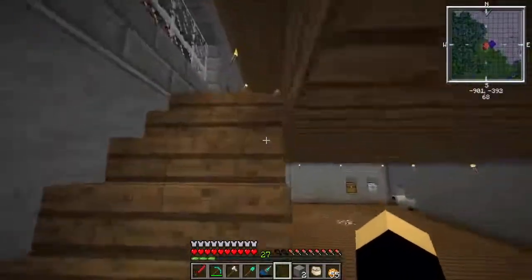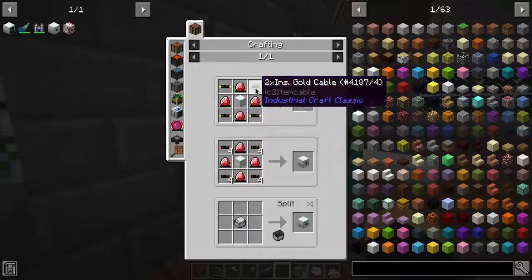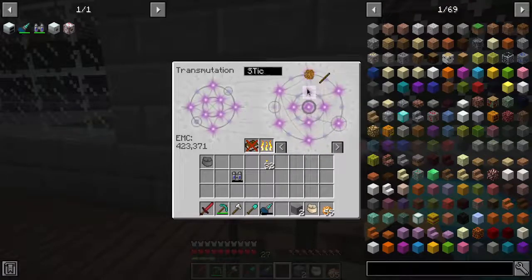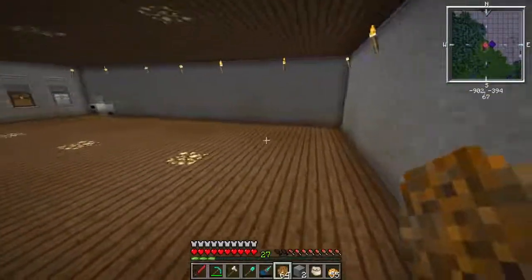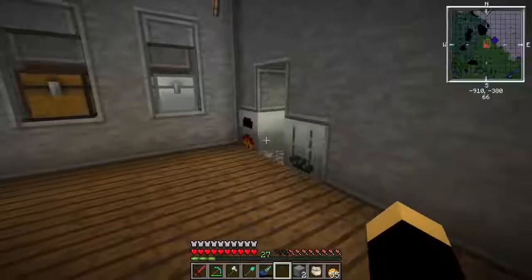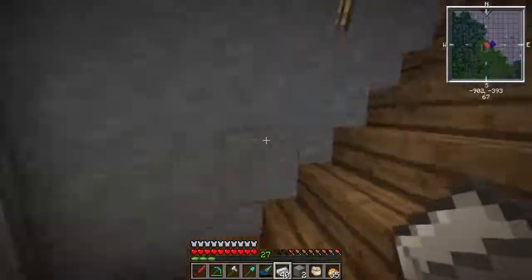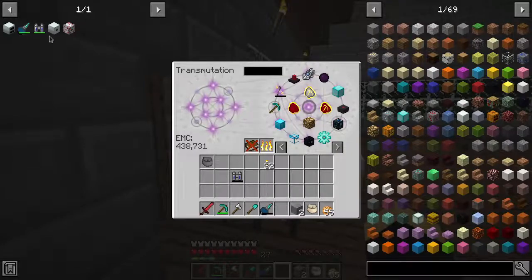Apparently what we made is just too powerful for us to charge right now. What we're going to do is get some Sticky Resin - I accidentally turned on caps lock - and we're going to take the Sticky Resin and throw it in the Extractor, because we're actually running out of rubber. Take this stuff, throw it in the table, it's free EMC.